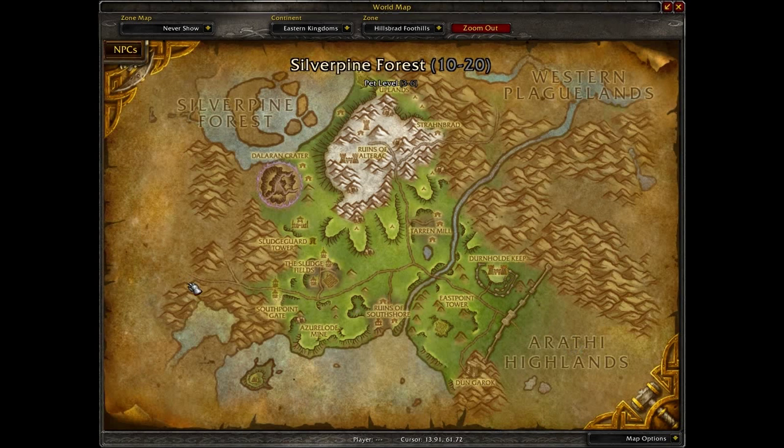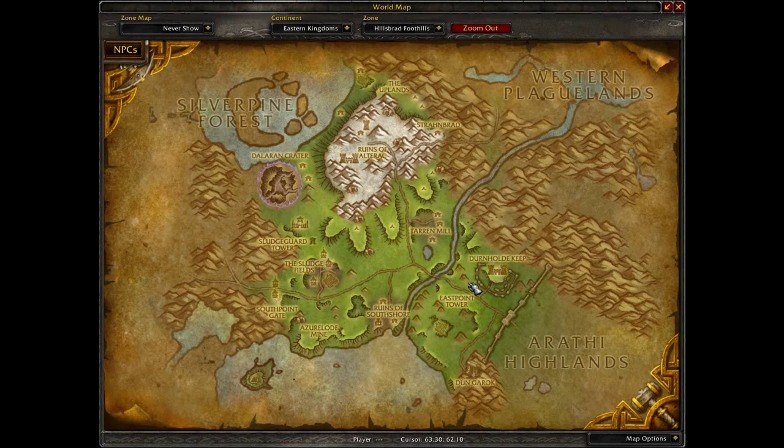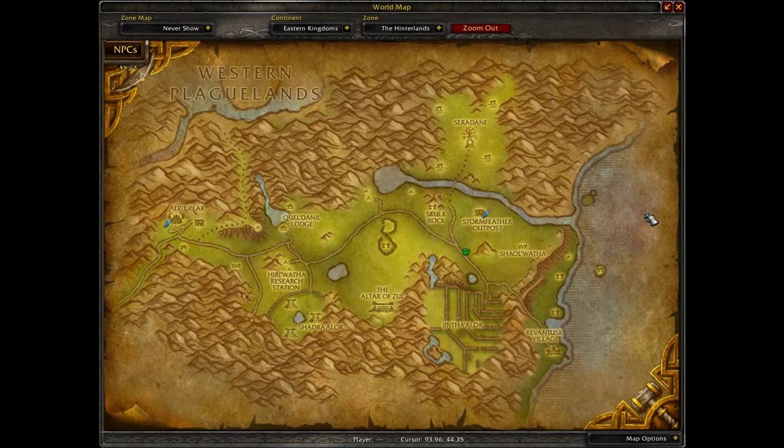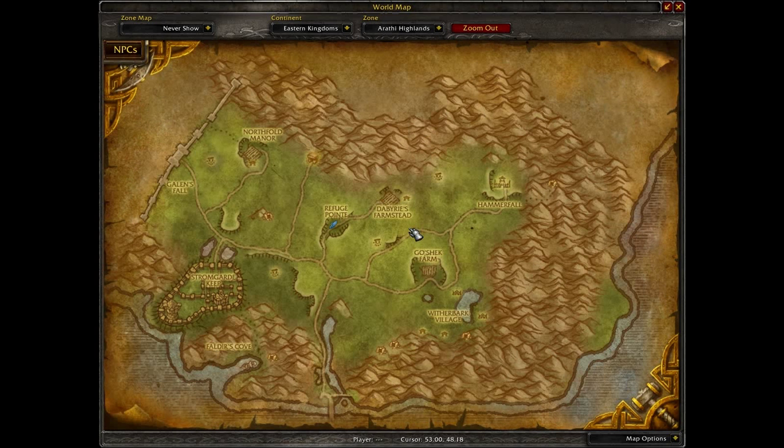Next one is Hillsbrad. For Horde, you're going to start at the South Point Gate, work your way through, and eventually get to Tarren Mill, where you'll just run all over. This is Horde only. For Hinterlands, you're going to start at Aerie Peak and work your way around — the hubs are usually where the flight points are. Arathi Highlands is really easy — just get yourself to Refuge Point and go from there.